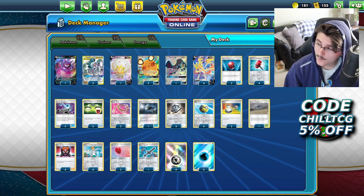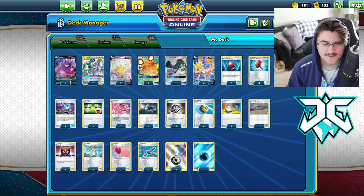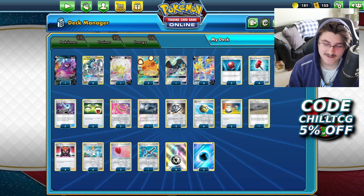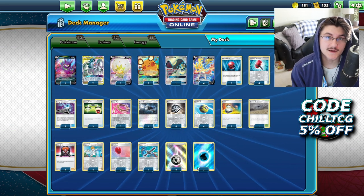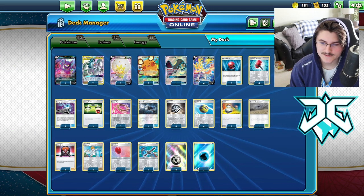We're running eight Metal Energies and three Waters. I think two Waters is not good right now because there are a lot of Hammers in the format — if you prize a Water Energy and one gets knocked off, you're in a tough position. Three Waters is appropriate, and I don't think you need more than eight Metal Energies with four Metal Saucers. So potentially twelve energies realistically, counting the Metal Saucers. That's the list.